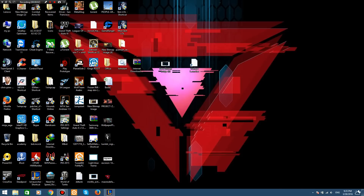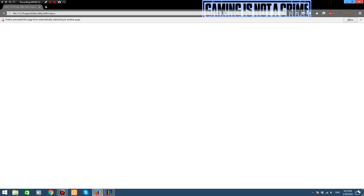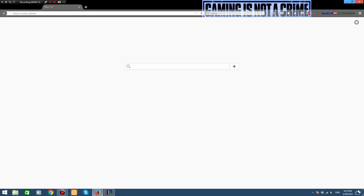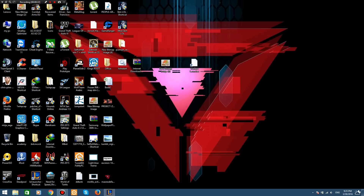Hey guys, what's up, my name is Mohamed Osama. Today's session is for an issue a lot of people have — it's the high ping. Everyone's ping is like 70, 80, or 90, and then in just five seconds you find your ping is 200 to 300, sometimes stuck at 500. I saw a lot of videos and asked my friends about it, and finally I found the solution.